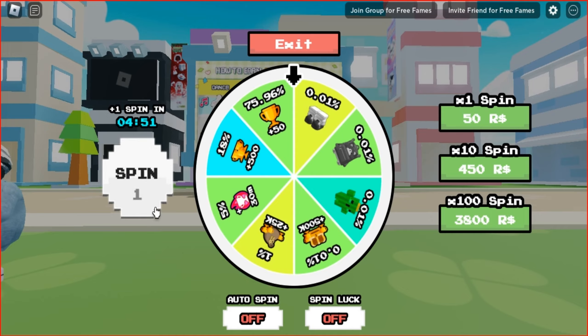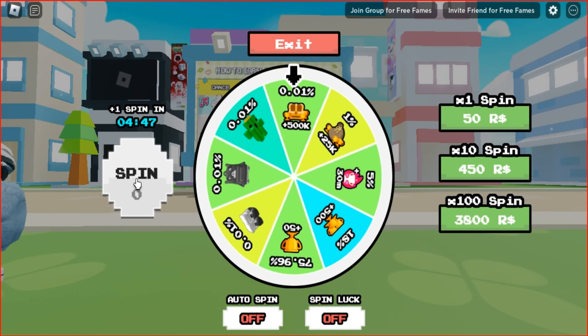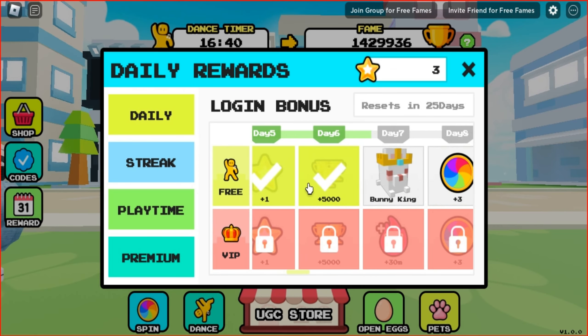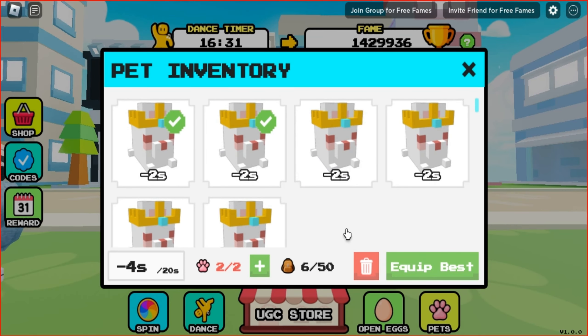Don't forget to spin the wheel every 5 minutes for extra rewards. You can get pets for daily logins to the game. However, you can only equip two of them at a time, so keep only the best pets and delete the others. You will get a lot of extra points.